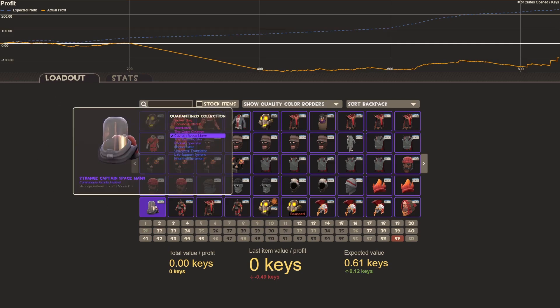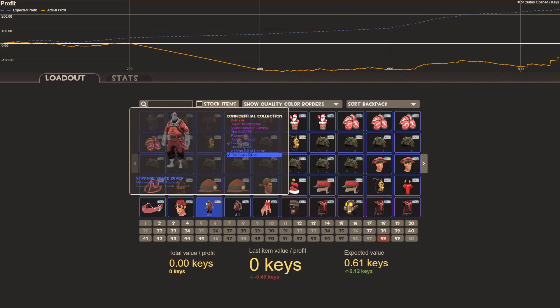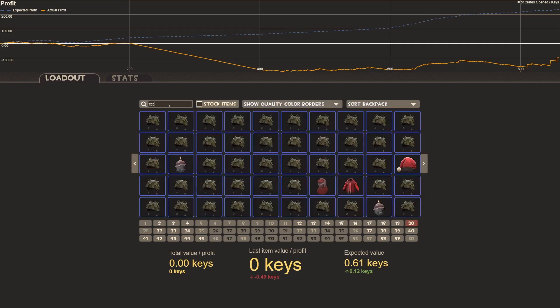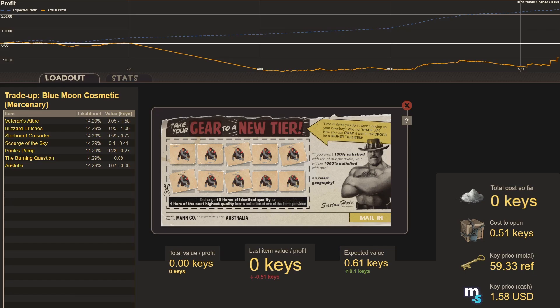Some highlights in the video include the Strange Captain Spaceman, which can trade up into a Strange Starduster or Strange Geiger Counter — worth tons. We also have the Strange Cadet Visor trading up to a Strange Capper, Phononaut, or Jupiter Jetpack. We'll start with the cheap ones and go up from there. The key price in metal is 59.33 refined, $1.58 US — 91 cents cheaper than the in-game store. I'm sponsored by manco.store; check it out with my referral link in the description.